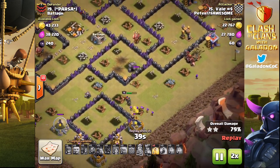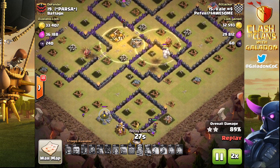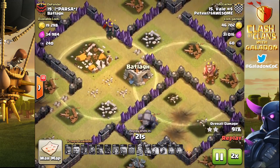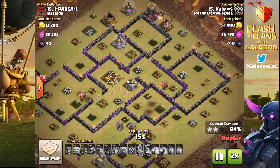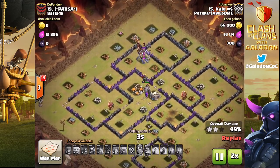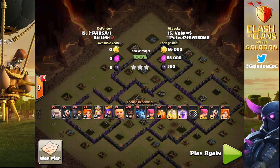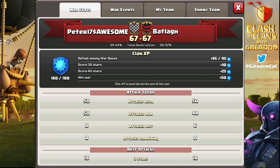That is really the key to these GoHo attacks — using that Golem as a distractor, as a damage soak, so that your hogs can get the rest of the job done. Veil Infinity Dollars wrapping it up with a definitive three-star clan war attack. The finish to this clan war was thrilling — a tie in stars, 67 to 67, with Peter's clan winning by just about half a percentage point in total damage done.